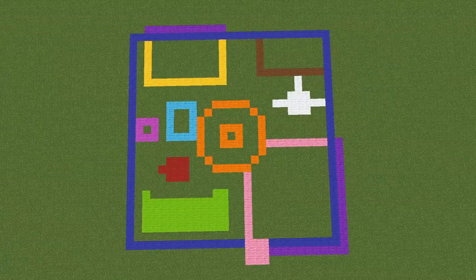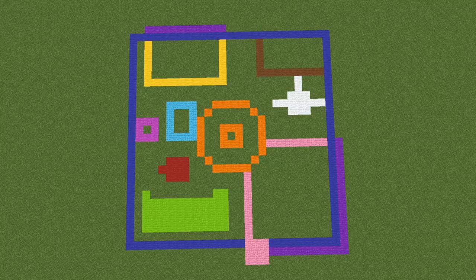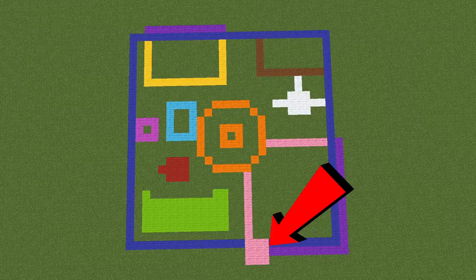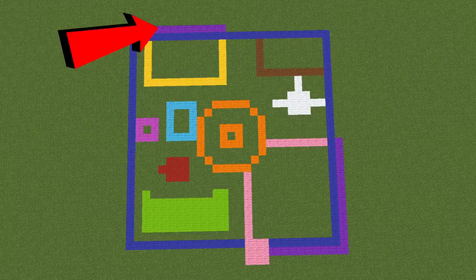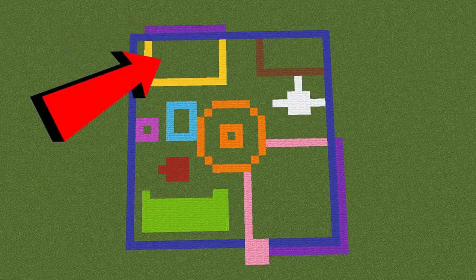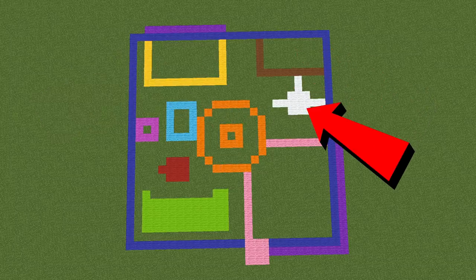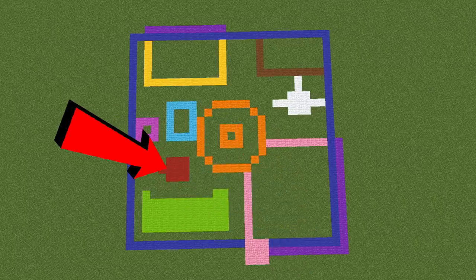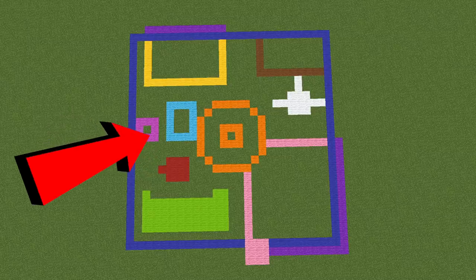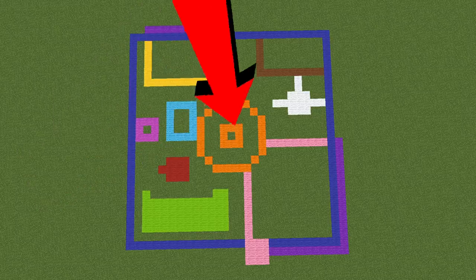This farm sits almost exclusively within a 27 by 27 square, including the fencing around the outside shown by the blue square. The only bits that sneak outside are the little pink pod — a villager pod for the carrots — and the little purple stripes for collecting rotten flesh from zombies. In the top left we have our bone meal farm in yellow, top right the wood farm in brown, wool in white, carrot in pink, sugar cane in light green, bamboo in red, beef and leather in magenta, and our iron farm in blue and orange — that's also where our trading centre is.